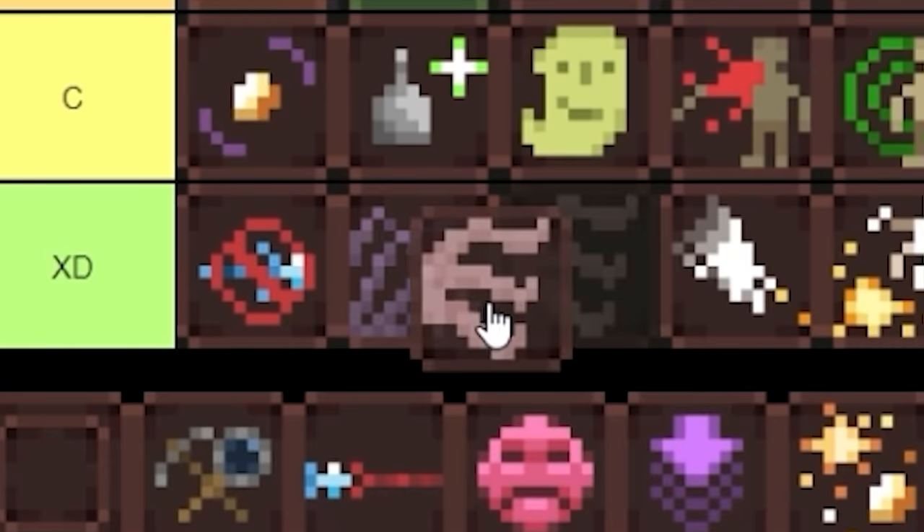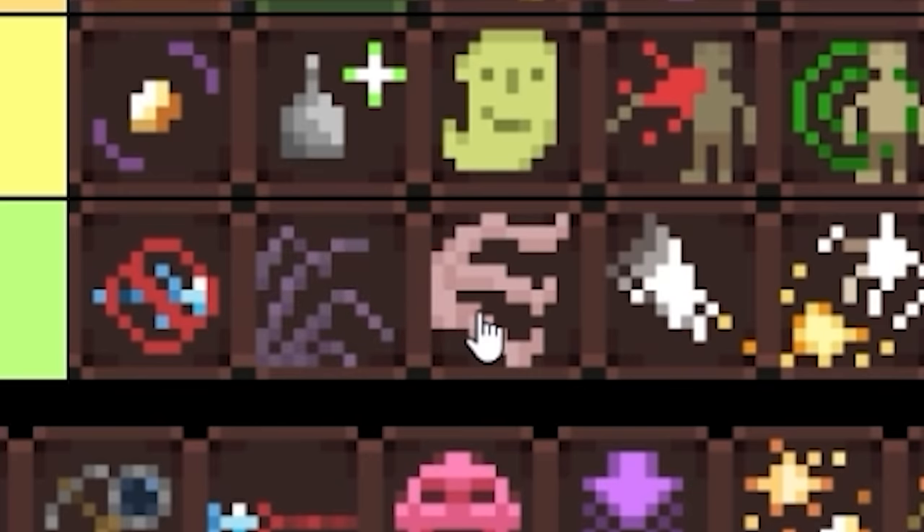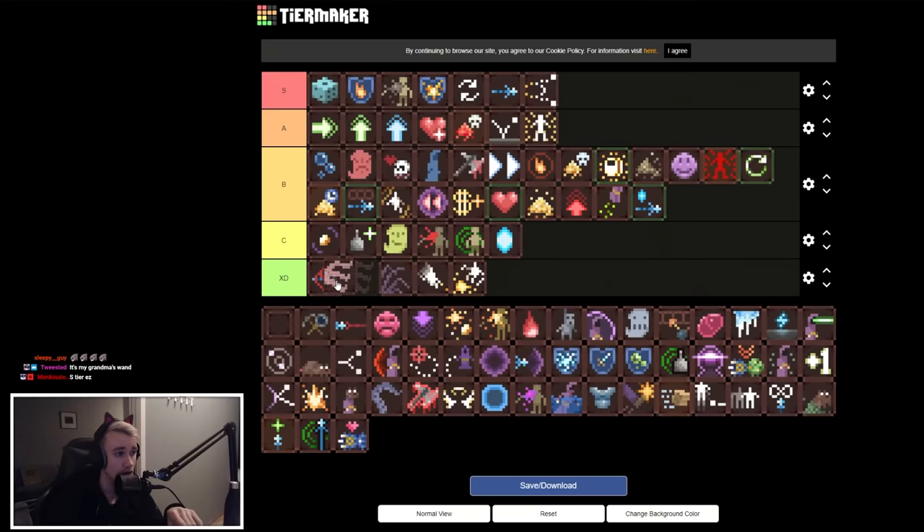Leg Mutation is Limb Imitation but worse — it literally doesn't even have the attacking legs. It's a joke perk. The one plus it has over Limb Imitation is that Limb Imitation is only found in temples and requires sacrificing two other perks, whereas Leg Mutation you get for free. So it's actually technically better than Limb Imitation even though both are garbage.